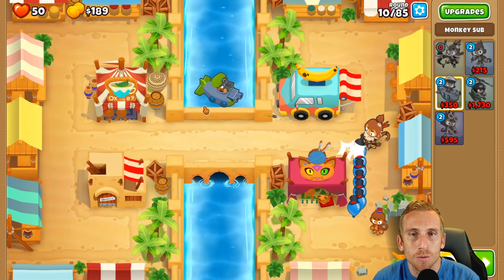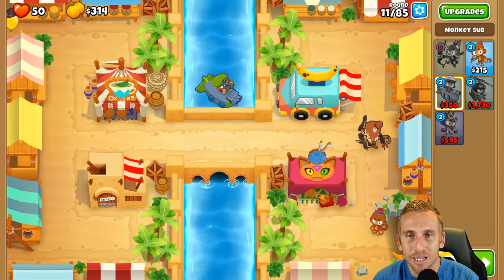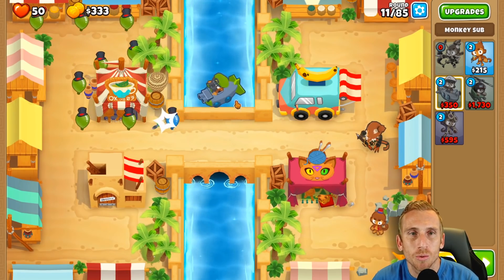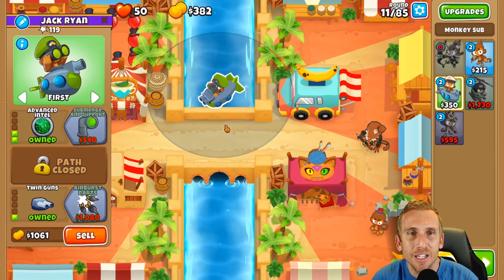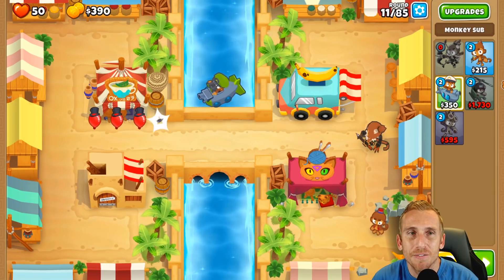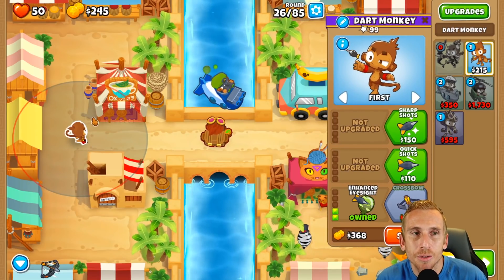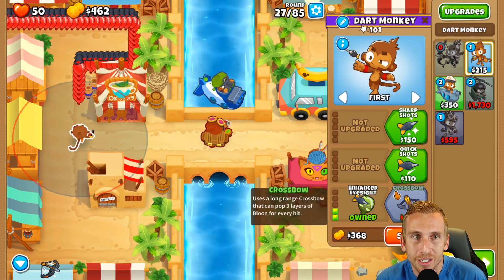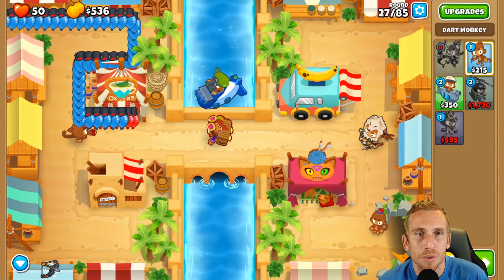The alchemist will buff the sub and hopefully we'll be good to go. The first thing I'm going to do is get airburst darts to keep us safe, then start upgrading our dart monkey. I placed my dart monkey and got them to enhanced eyesight - that gives the sub more range and camo detection. Then I got the sub up to triple guns and the alchemist to acidic mixture dip so he can help pop those leads.